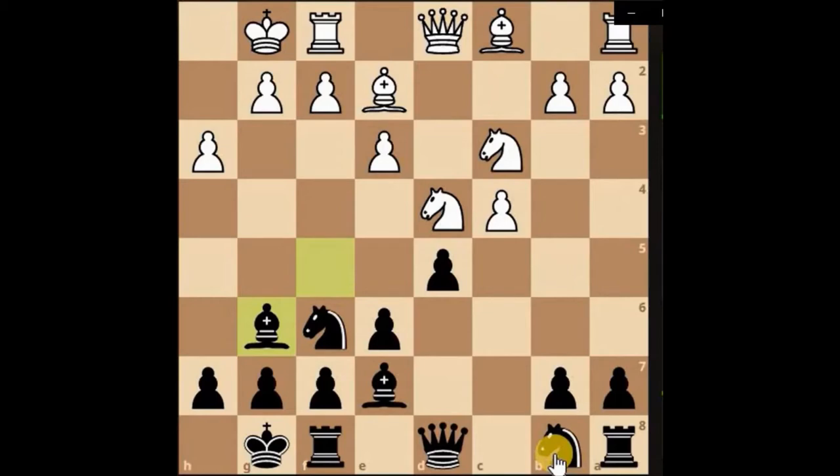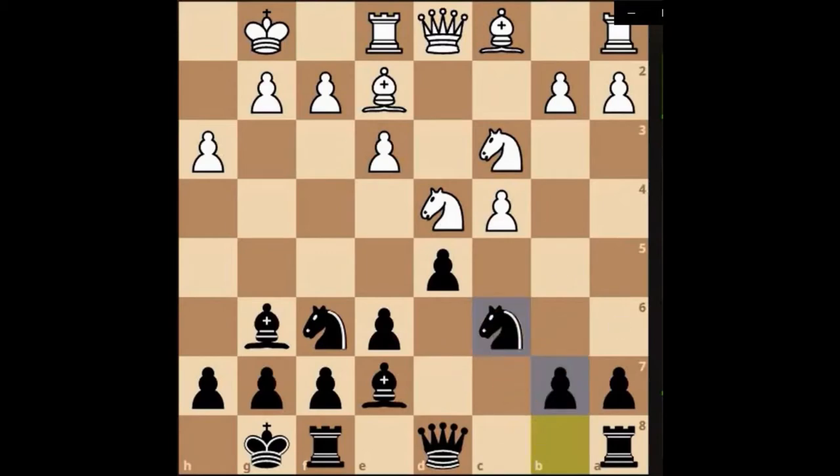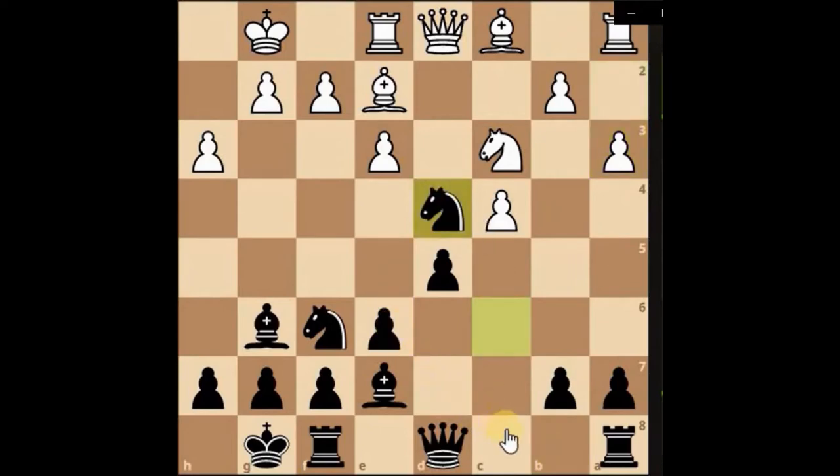We've got our pieces facing their king area, so that might be a plus. They moved their rook, so we could look to get the knight out now, or could capture this pawn first. Let's bring the knight out — capture if they capture. I'm going to capture it into the centre here, and this pawn on the C — let's do a double on there. Let's bring the rook through.